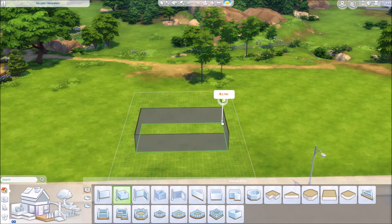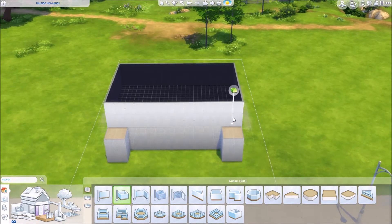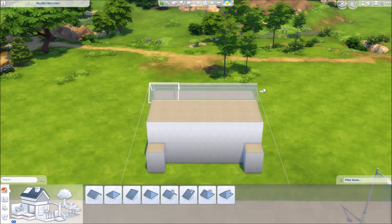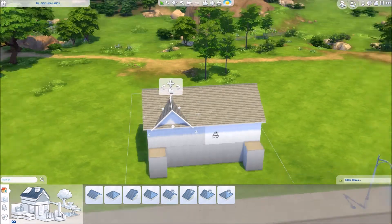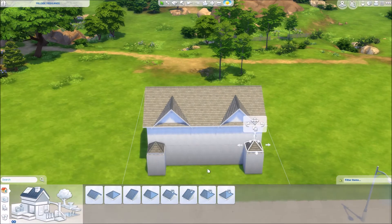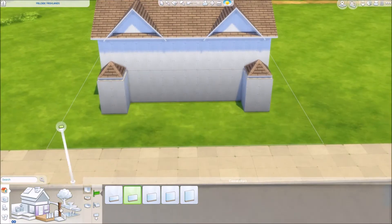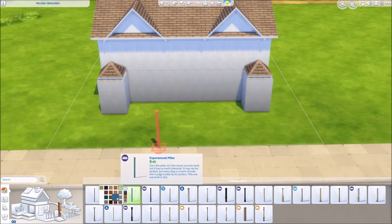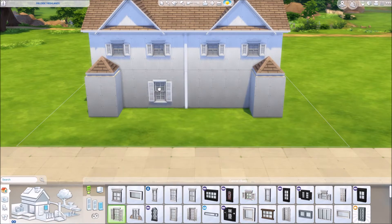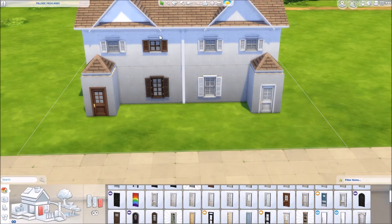Hello everybody and welcome to another Sims 4 speed build video. This is my second ever video and we're doing something fun today, something a bit different. This is a semi-detached set of houses — two houses on one lot. My inspiration for this build was most of the houses you see in England. This is what a typical person, at least in the north of England, their house would look like — two houses joined together with an alleyway or garage down the other side, then another set all the way down the street.